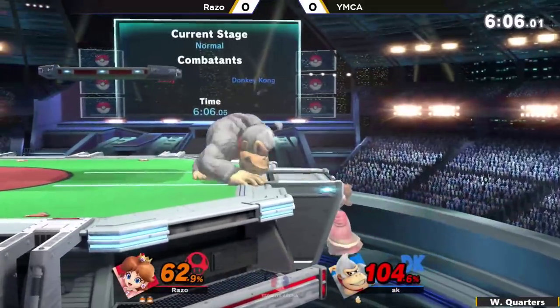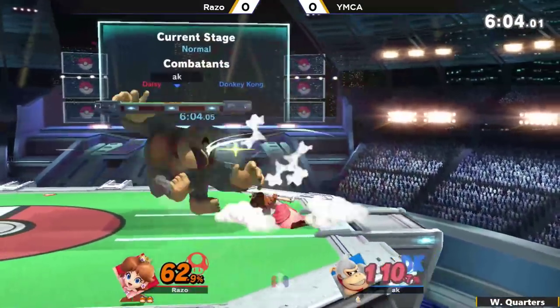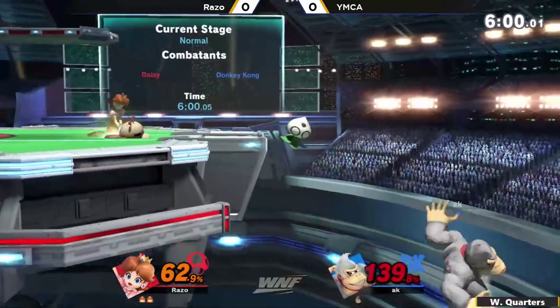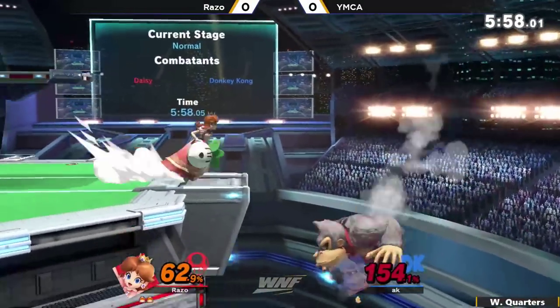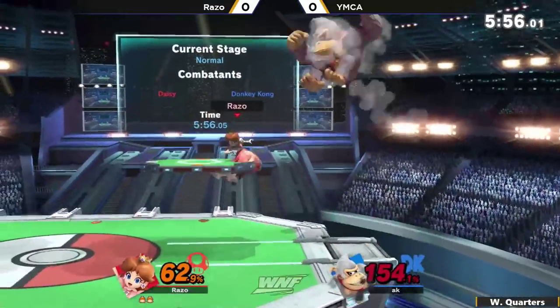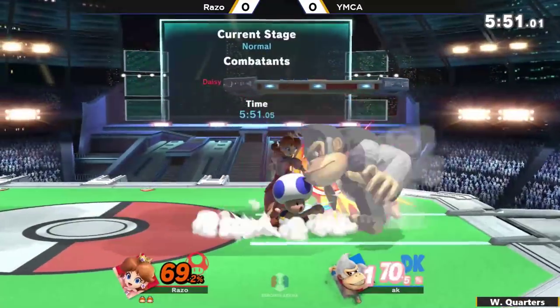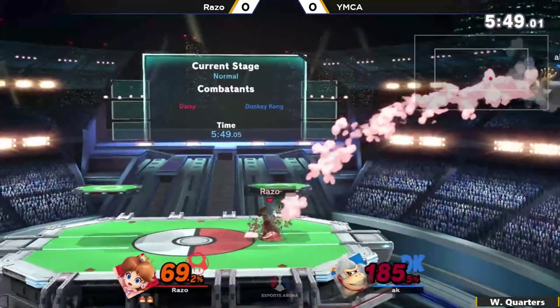What a string coming off from YMCA though — 62% here on Razo. If you could hold on to that momentum. But Razo able to stabilize, get back on the stage. And these turnips are doing so much damage. It was really big for YMCA to have held on to his jump to be able to get back after that Spinning Kong to get to the stage.